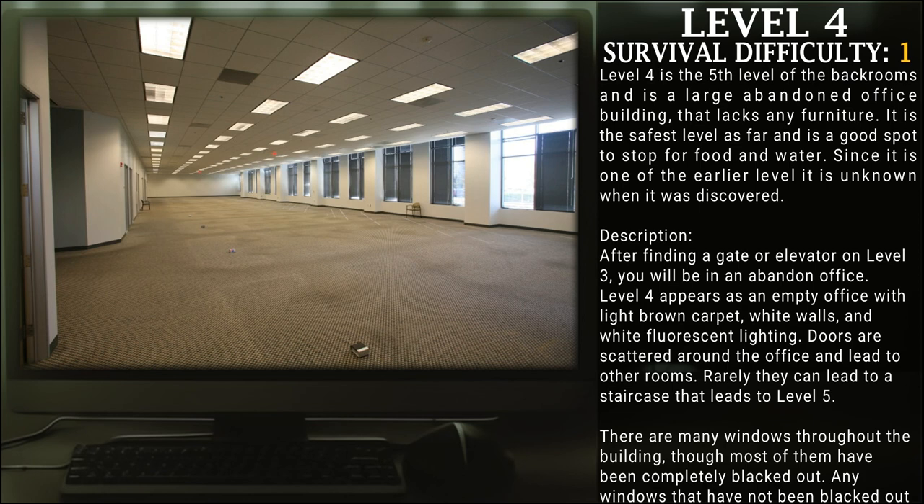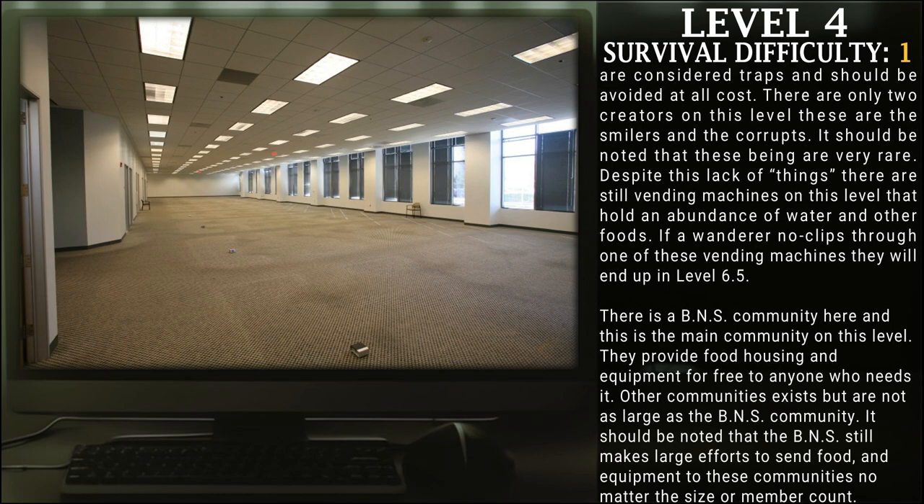Doors are scattered around the office and lead to other rooms. Rarely, they can lead to staircases that lead to level 5. There are many windows throughout the building, but most have been completely blacked out. Any windows that have not been blacked out are considered traps and should be avoided at all costs. There are only two creatures on this level: the Smilers and the Corruption, and these beings are very rare. Despite this, there are still vending machines on this level that hold an abundance of water and other foods. If a wanderer noclips through one of these vending machines, they will end up in level 6.5. There is a BNS community here — the main community on this level — which provides food, housing, and equipment for free to anyone who needs it. The BNS still makes large efforts to send food and equipment to other communities, no matter the size or member count.